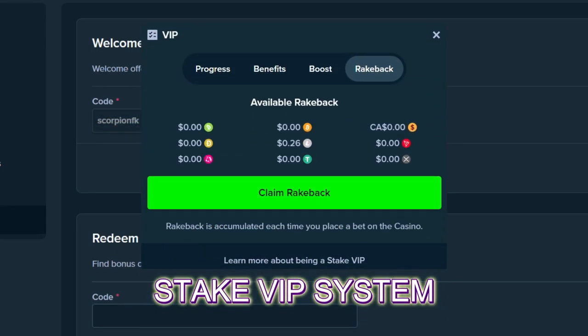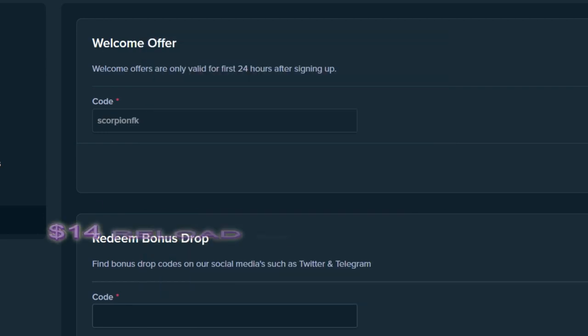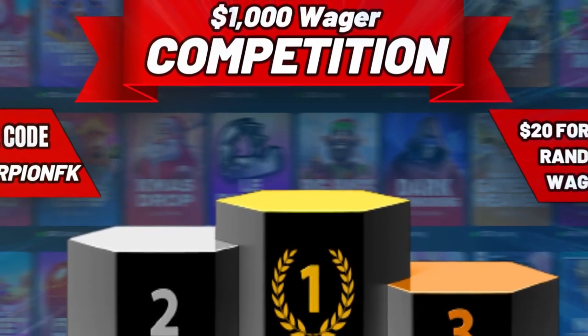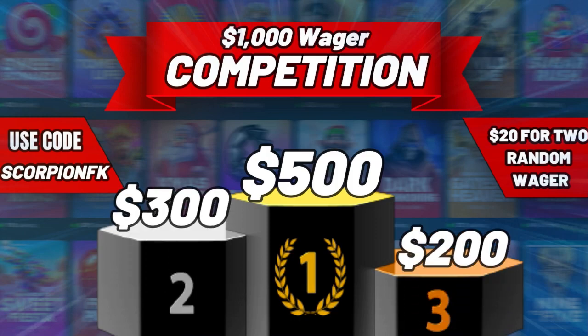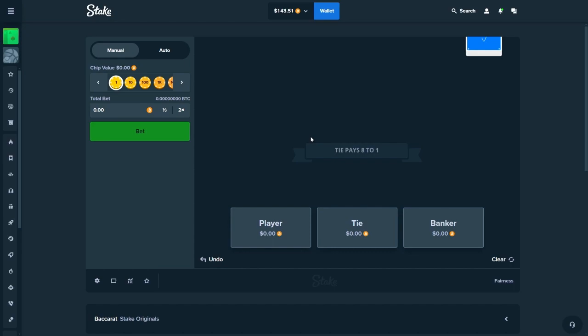Using my code will get you into Stake's VIP system where you can get instant rakeback, which is money back on all your bets, alongside $14 for free to try the site. This will also allow you to participate in my month-long $1000 wager competition where the more you wager the more reward you get, with top prizes of $500, $300, and $200. Make sure to join the Discord to stay updated.